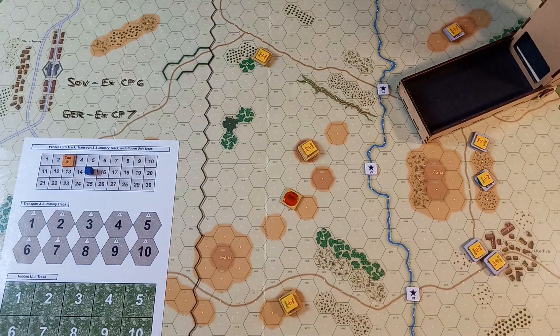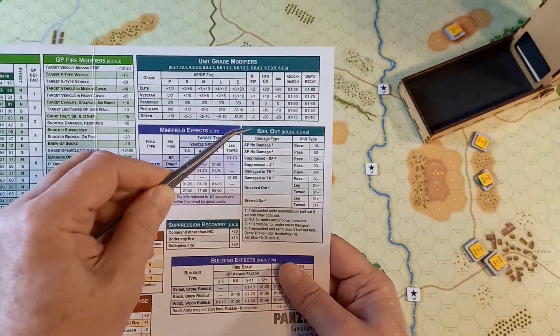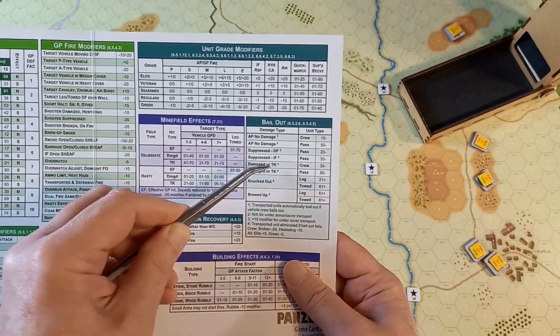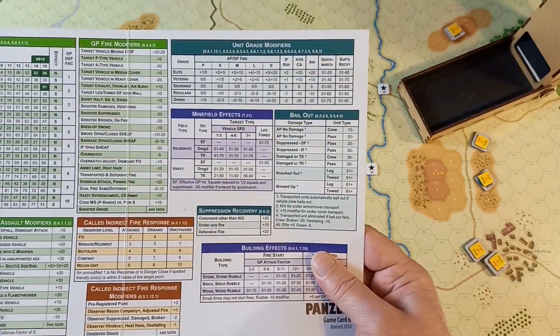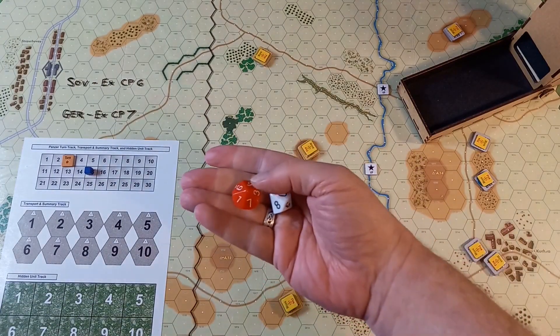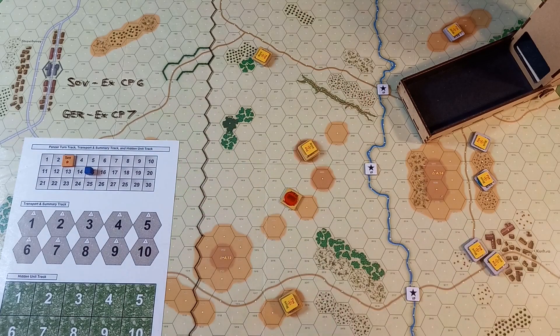Just the one tank, and it's this bailout table — damaged or track for the crew, 30% or less. The coloured die is the tens and the white die the units. We're looking for 30% or less to have the crew bail out. 88% — they're fine.